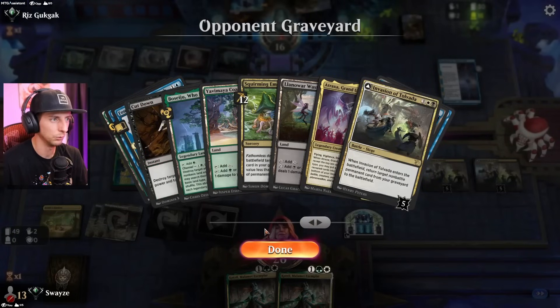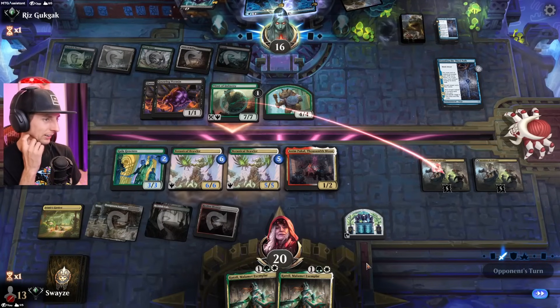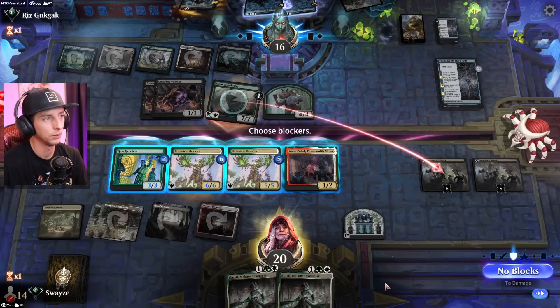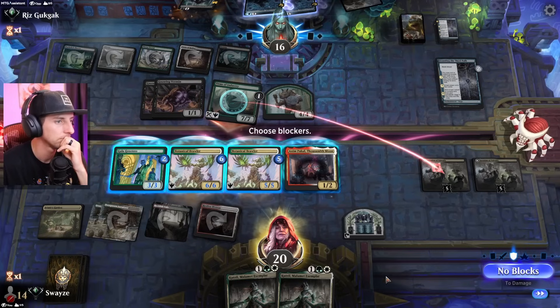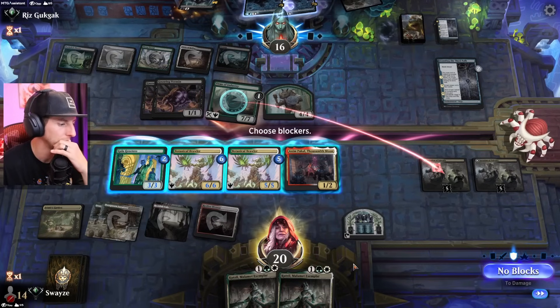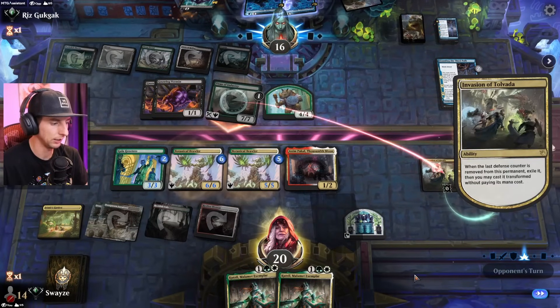They found an Atraxa and an Emergence — that's not good, that's about as bad as it gets. We can't let that flip either. We don't have much of a choice since that has trample — unfortunately I'm going to have to let that go.